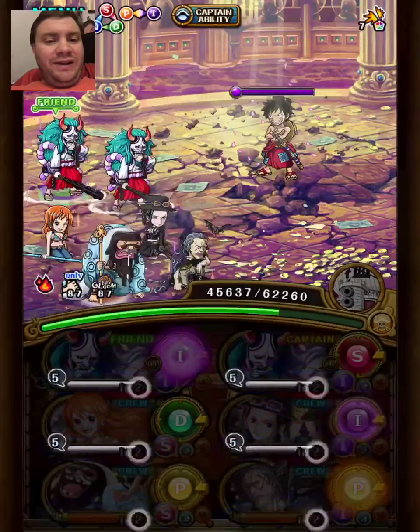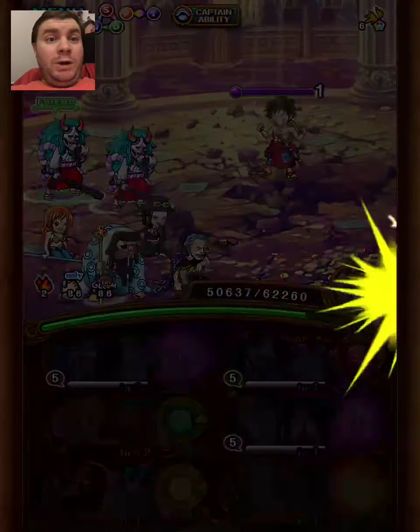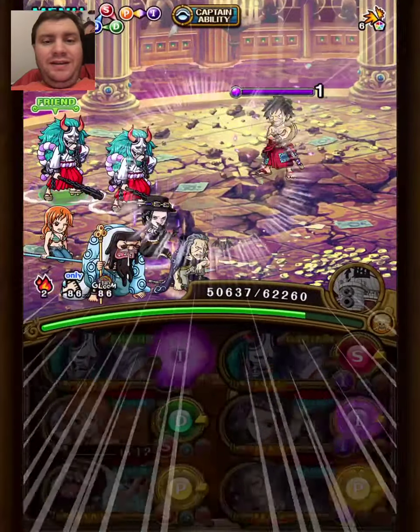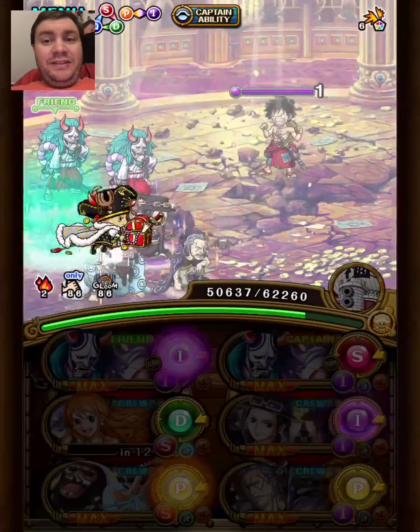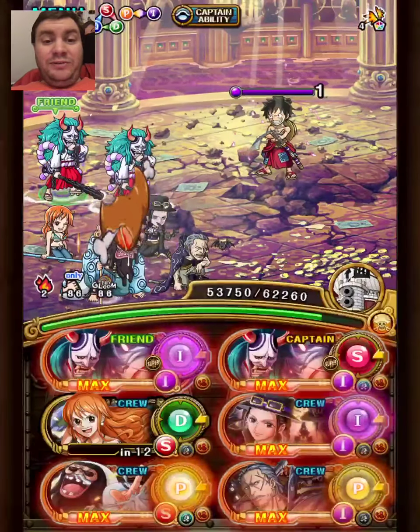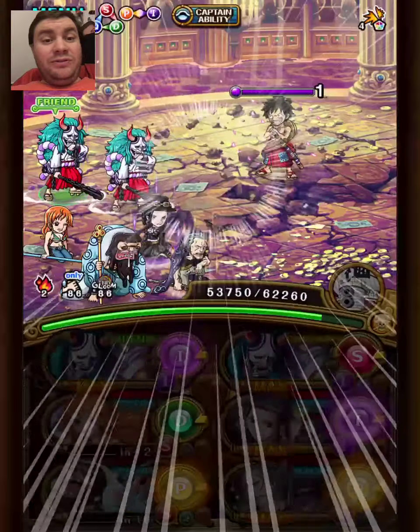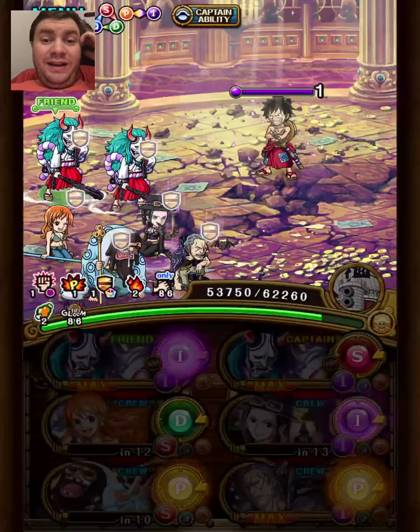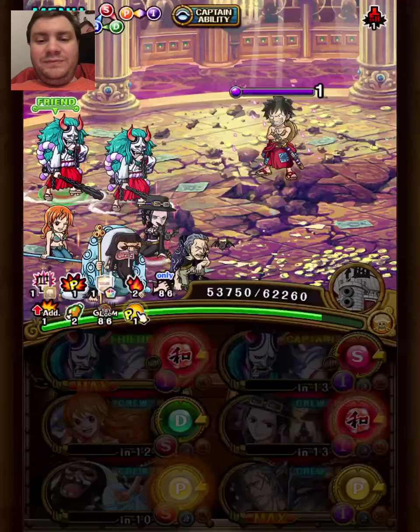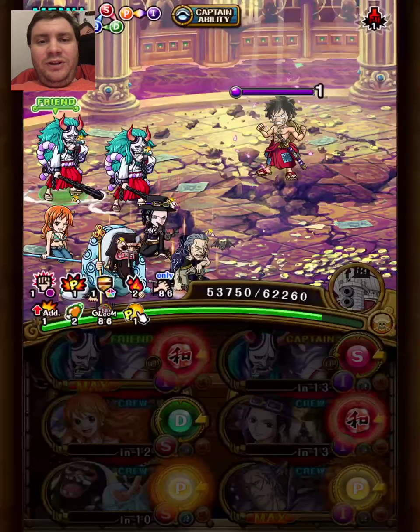The cool thing is that this Nami can actually remove most of it — all of the special bind gone, seed reduction handled, and Chopper removes 2 turns of damage threshold. So we just need to remove the remaining 4, and I put some units in that could do it. It wasn't totally random — I wanted them to be Strength units, and there weren't that many options honestly. So we used Yamato here.